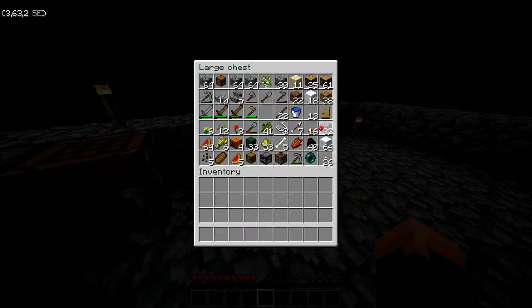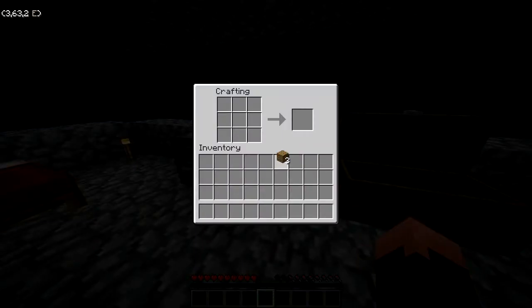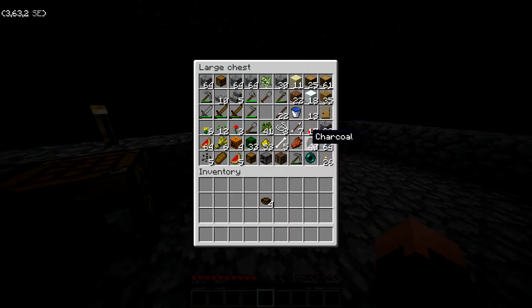We can't do enchanting because we'd need loads of obsidian and diamonds. We can make books though. I think that's one of the challenges — we have to make bookcases or something. Well, I think that's why they gave us sugar cane. I thought it was for another reason. There's a list on the website, but I haven't actually looked at it since we started playing the map.